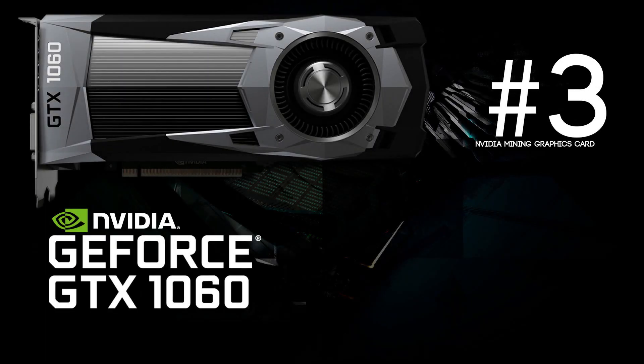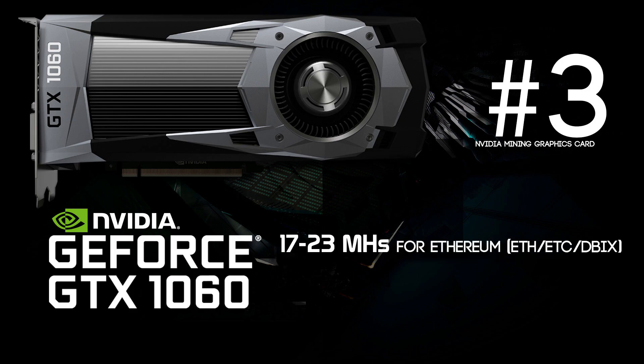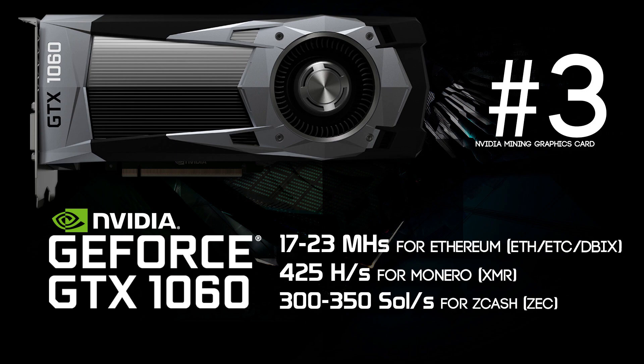The next card is a GeForce GTX 1060, sitting at number 3. This card was only doing 17 to 23 megahashes per second for Ethereum, 425 hashes per second for Monero, and 300 to 350 solutions per second for Zcash. This card is pretty cheap and does some pretty good mining, but it landed on number 3 because it didn't quite meet the expectations to be number 2.